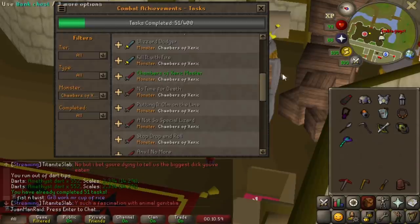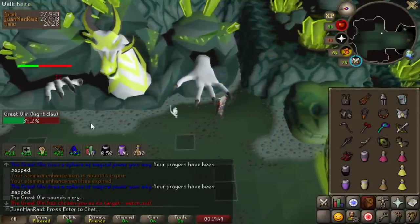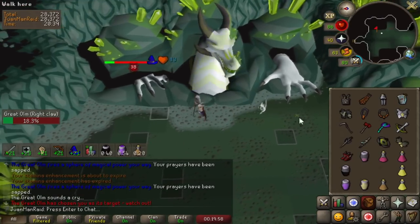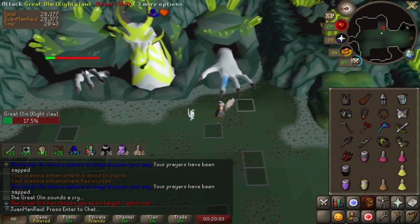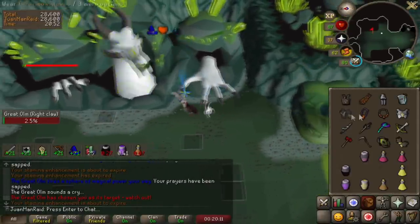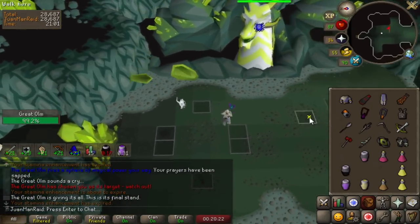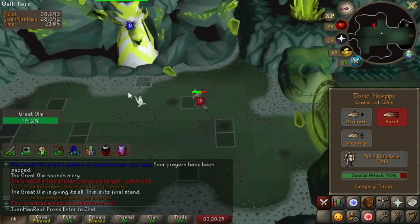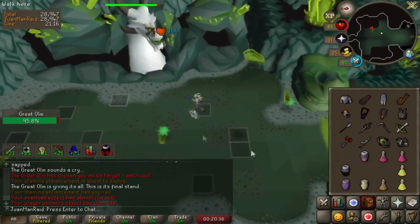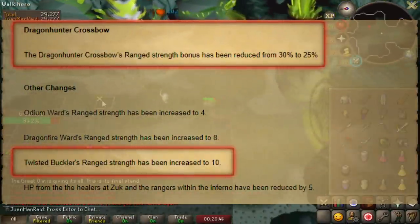I will also try to complete the Grandmaster solo raids combat achievement. Quick disclaimer: I won't be talking about the new bow since I don't have time to grind for it and it's too late in this format. The new bow is really good at fossa and skeletons, but it's going to be the test between the blowpipe and the dragon hunter crossbow. Without a t-bow, the blowpipe is pivotal for good raid times — it's used at shamans, muddial, fossa, mage vanguards, skeletons, and Olm itself. The three bosses I'm most concerned about are fossa, skeleton room, and Olm. I need to see if using a dragon hunter crossbow with a twisted buckler and the extra 10 strength bonus will be better in those rooms.